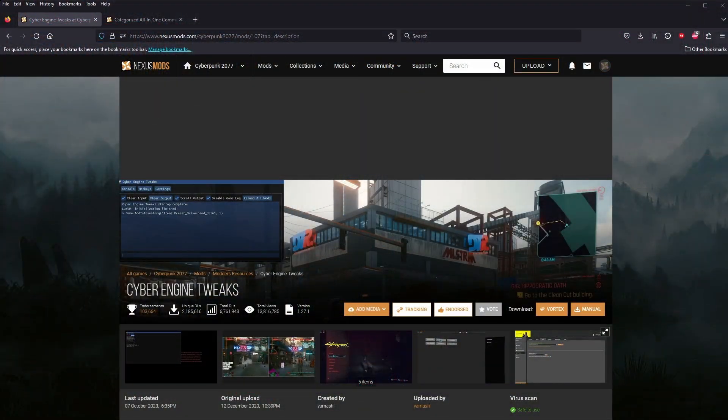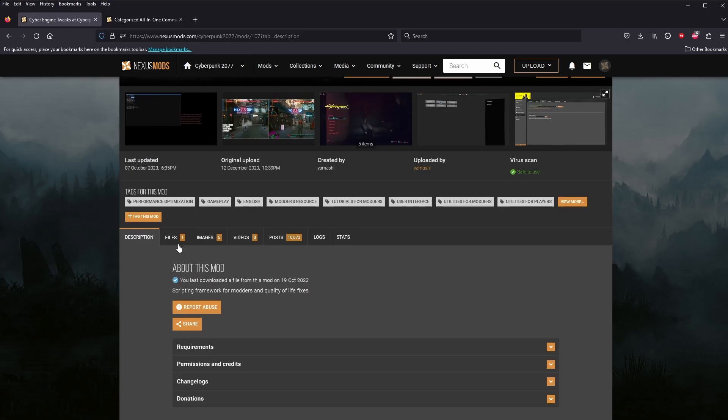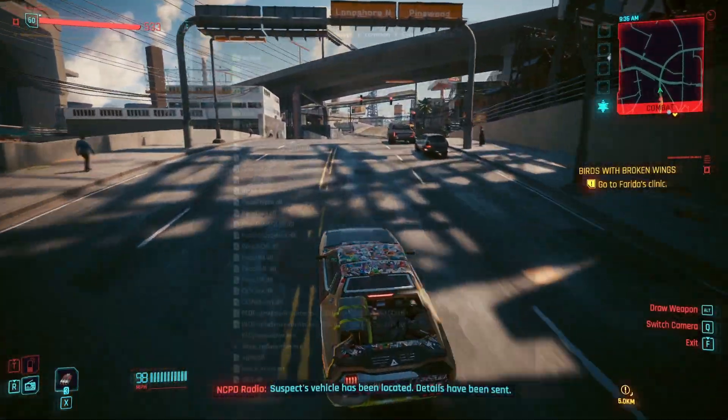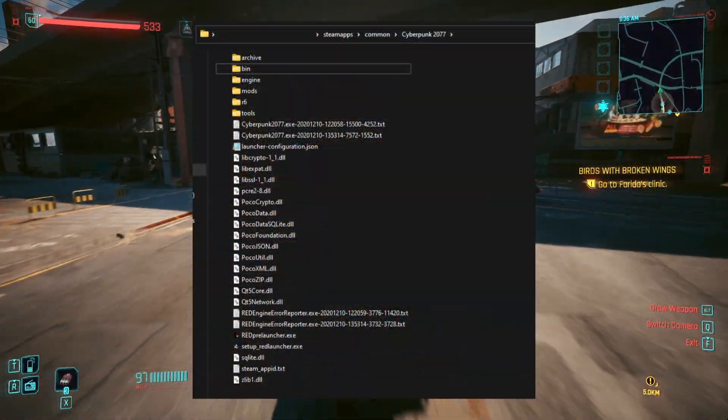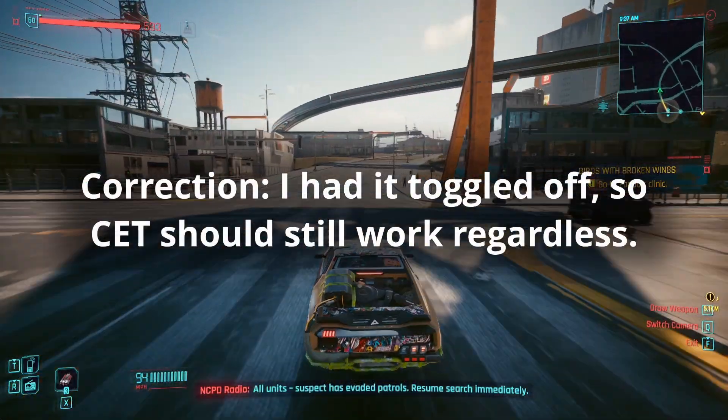First you want to get CET, or CyberEngine Tweaks, which you can grab from Nexus after registering an account. There are other mods, but CET is the one we want for this video. After you download it, extract the folder into your game directory, and it's ready to go. When you start the game, make sure the launcher has the mod option enabled, otherwise CET won't work.